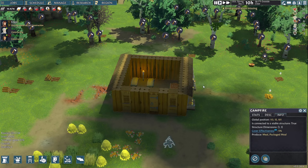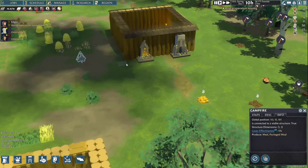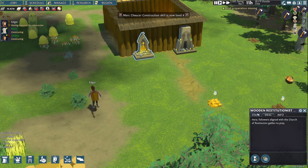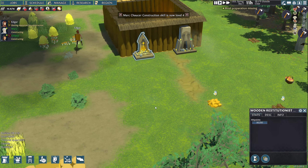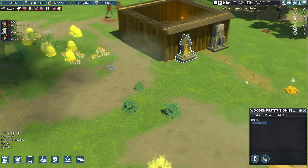Almost everything offers some cover from bushes to torches. For archers to have the best shot, they need a clear unobstructed line of sight. Our shrines are up — hopefully that's creating some happiness. Followers of the Church of Restitution gather here to play and pray. We could add a wall around this and maybe a roof too.